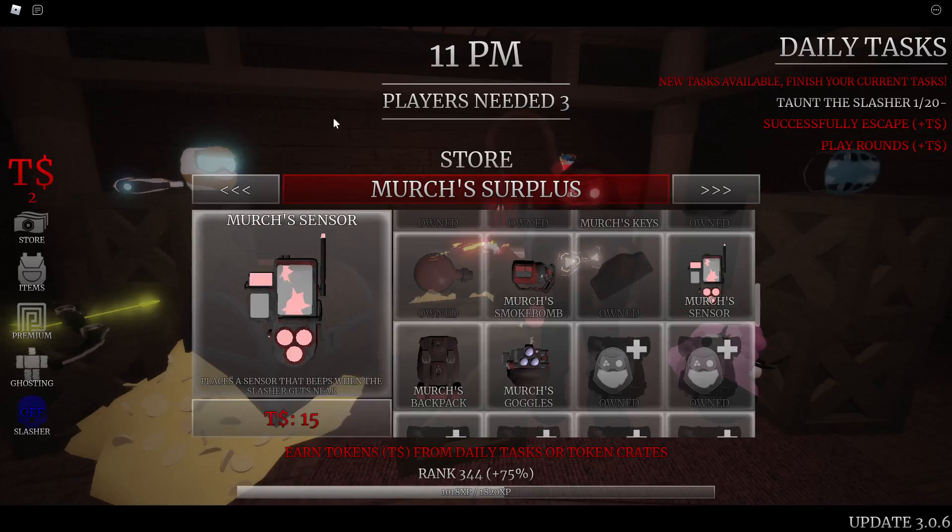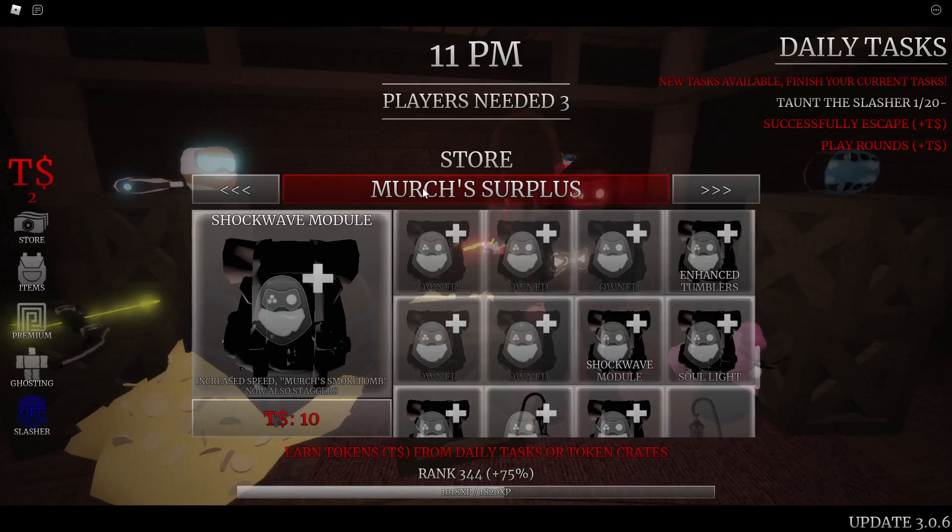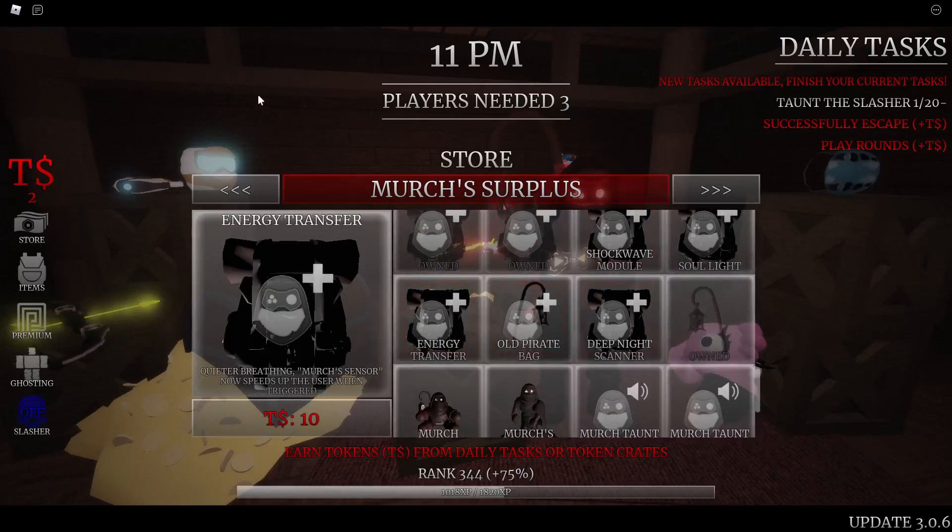The Merchant Sensor is basically a motion sensor you place on a wall. When the slasher walks past it, it beeps loudly, alerting you to their location. With the Energy Transfer perk, it also speeds you up when triggered. It's very good for knowing where the slasher is and planning your rotation — definitely one of the gears I'd suggest getting if you don't have any gear yet.